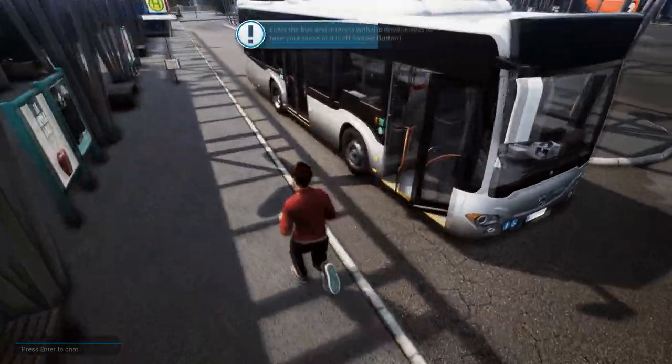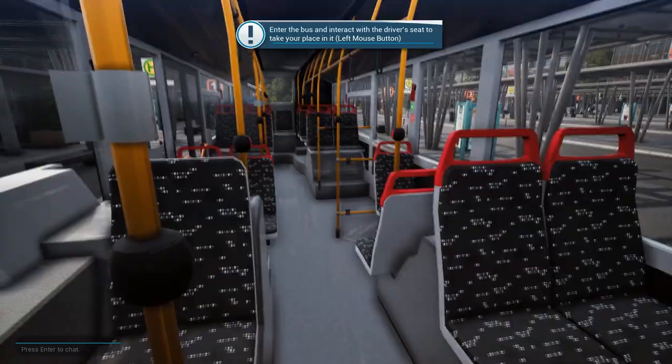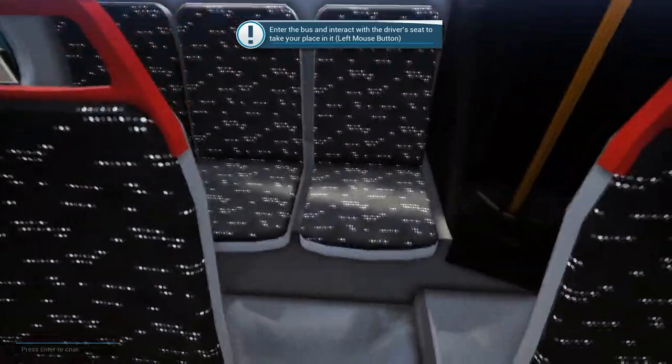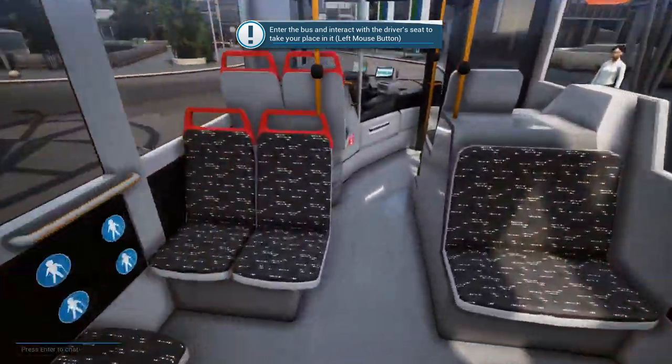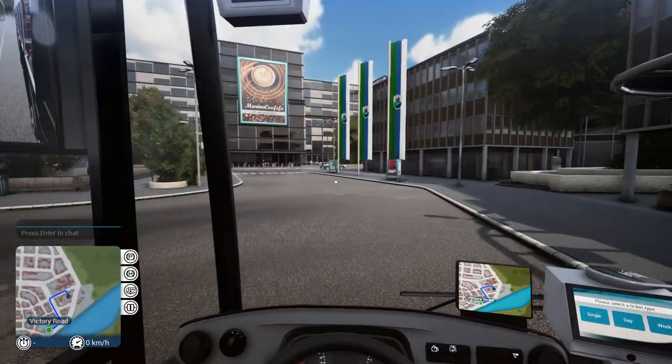We're gonna open this door and go inside and see what our bus is like. Yeah, like she said, it's a smaller bus, but I gotta say it's really nice looking as well. That must be the toilet over there. It's a little bit of a tight squeeze in here, but obviously more than enough room for a small town, which is what we're at right now.